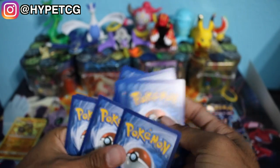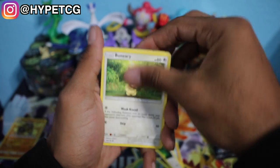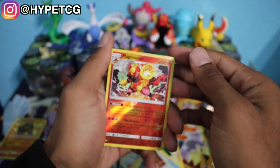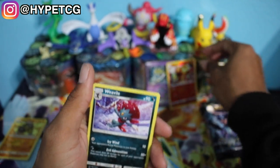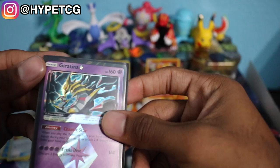Next up we have a Duskmane Necrozma pack. Here we go: we have a Magmar, an Eevee, a Sneasel, a Carnivine, a Binary, a Grass Energy, Pokemon Fan Club, a Prinplup, a Looker Whistle. We have a Magmortar Reverse Holo Rare right there — it has like a little nick on the top, I don't think the camera can really pick it up. And we did get a Weavile Holographic Rare right there, even though it has a little nick on the top. Let me quickly check this Giratina — luckily it looks pretty safe, so we'll put that right back.